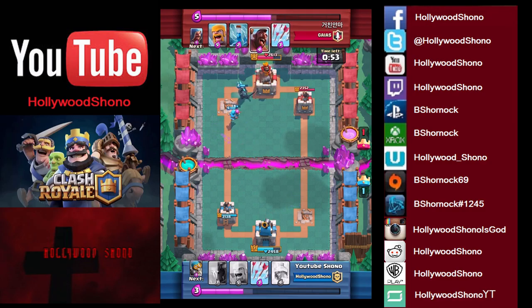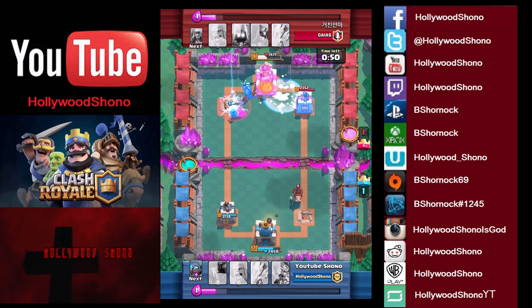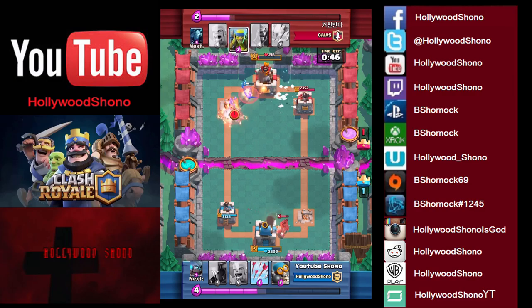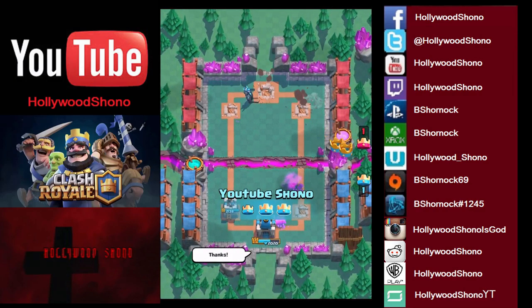Now this guy's in big trouble. He has no idea about our Freeze card, so he plays with the Hog Rider. We freeze. He tries to Zap to slow him down, and that is an easy game. Hollywood Shono gets the victory against a higher level eight.